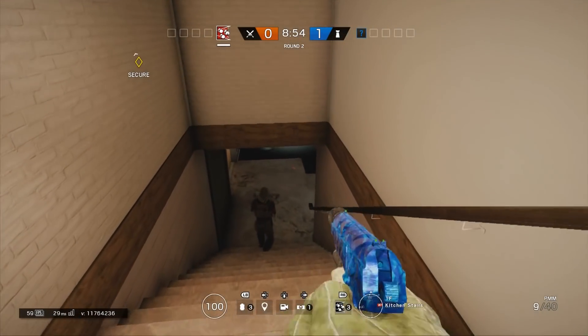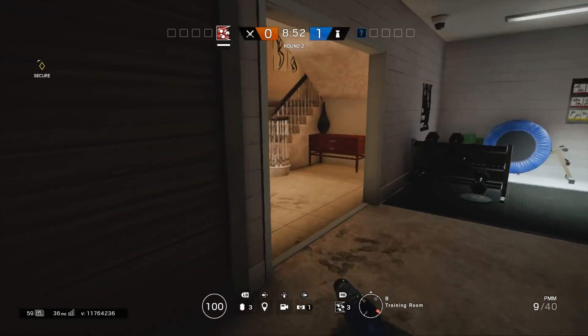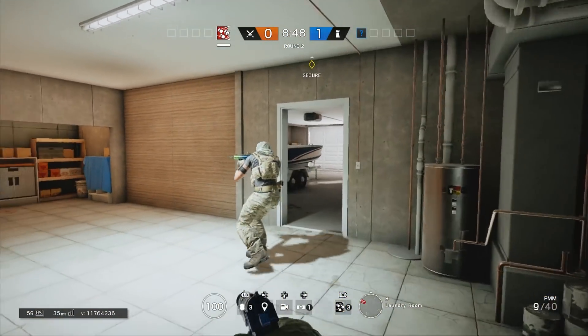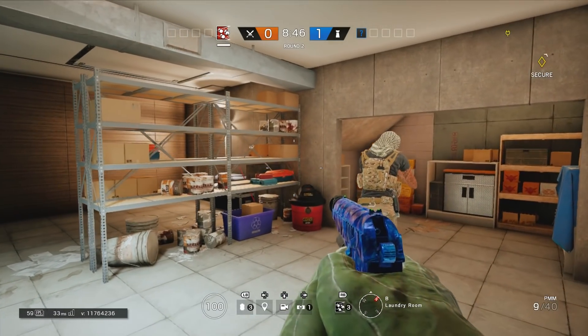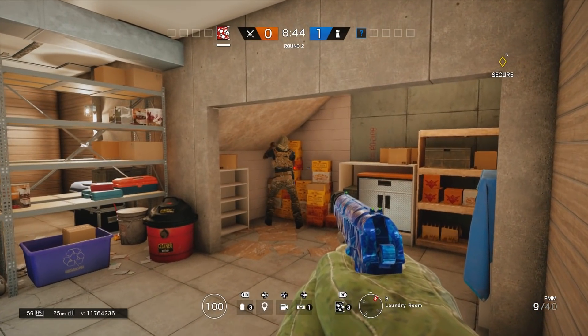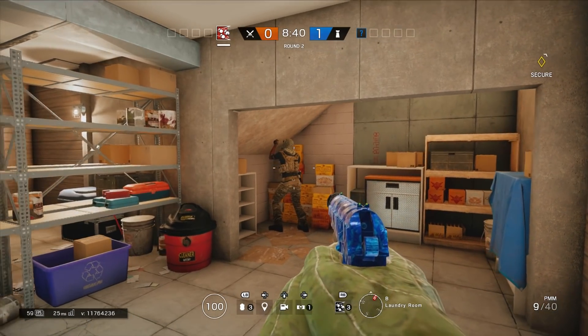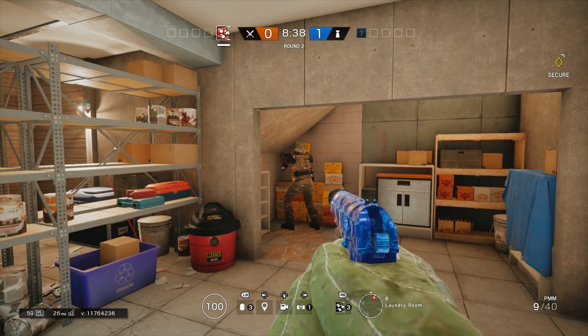Hey guys and girls, it's Josh from DBL Online. Today's video I'm going to be showing you a cool glitch on the map Chalet. This allows you to get into the bar and be in a great hiding spot. This is very simple, but you will need one friend and a shield — that's all it is.